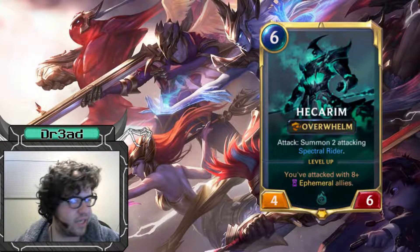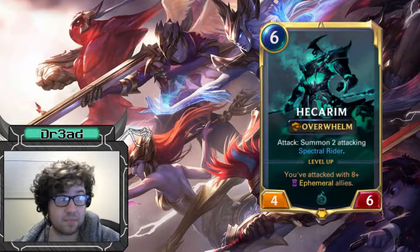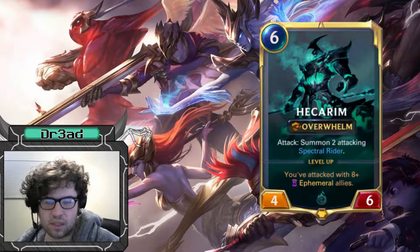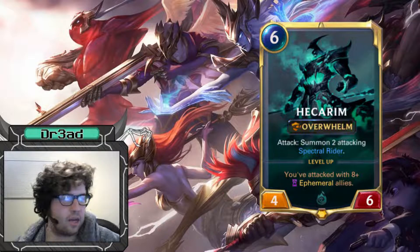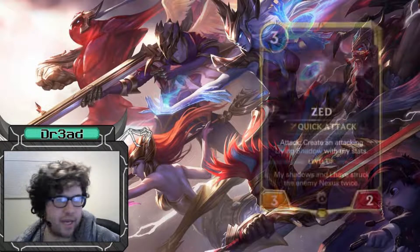Hecarim is one of the stars of the deck — he's the reason you're playing this. He ends so many games just by himself. Playing Hecarim on six on the attack usually ends the game depending on how controlling your opponent is, but most of the time it ends up killing your opponent. His six health is very difficult for a lot of decks to deal with.